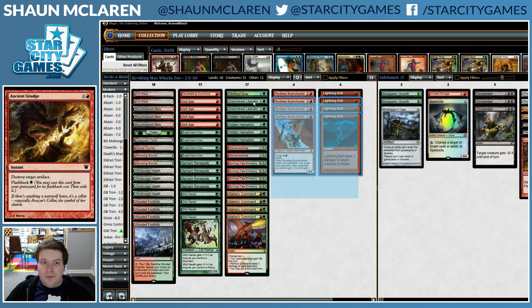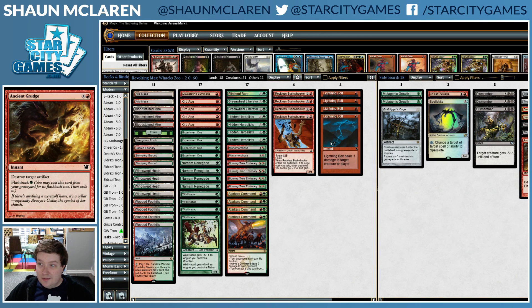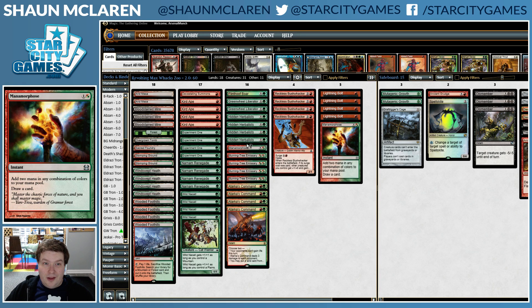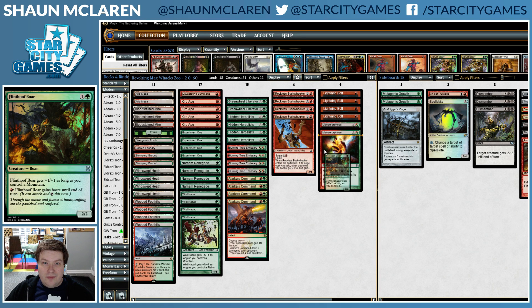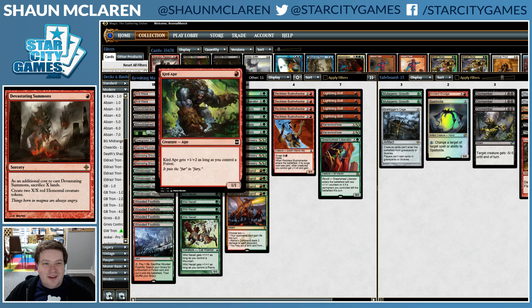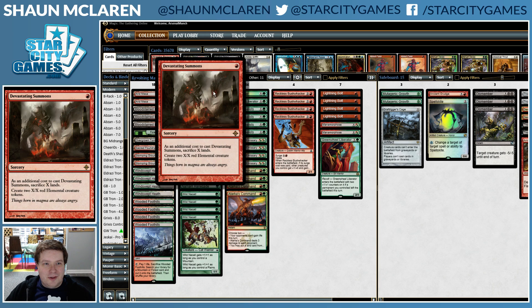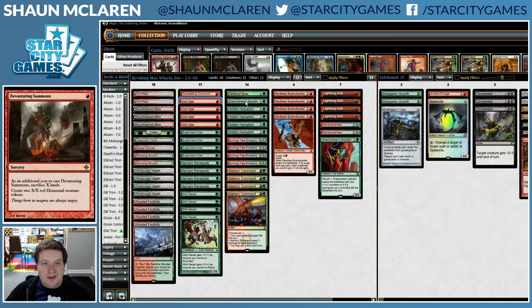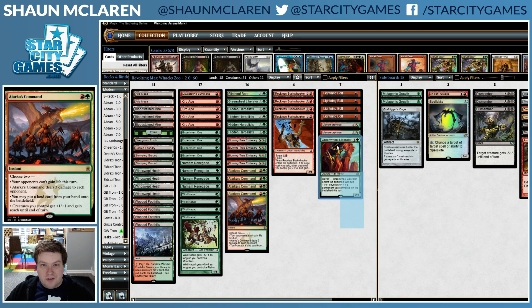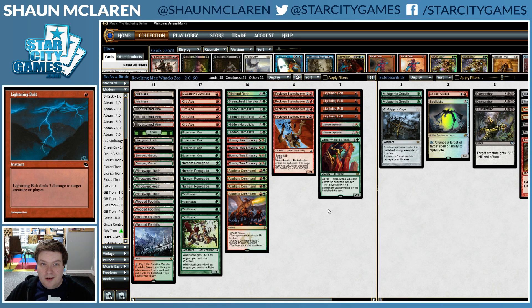For cuts, Lightning Bolt is not really what we want — it's fine, but we can shave some other stuff. Basically we want all the one-drops, and we do want Devastating Summons for a potential big play. Getting rid of those and bringing in the disruption seems pretty good for what we want to do.